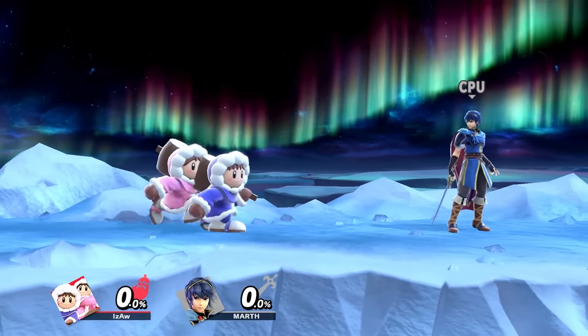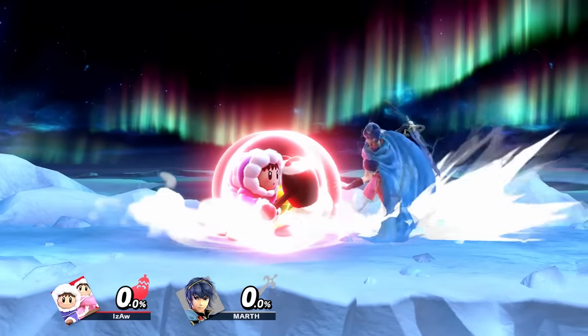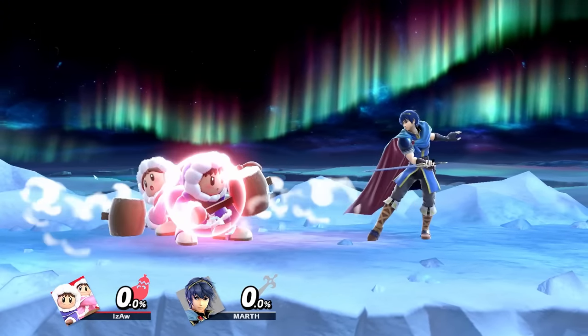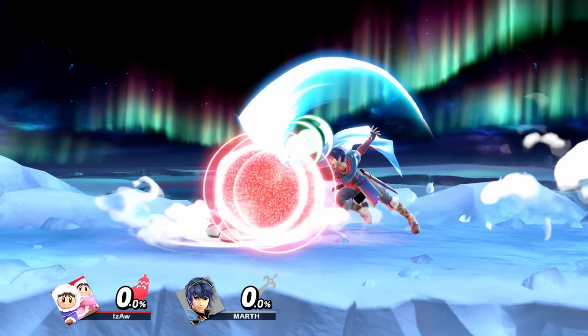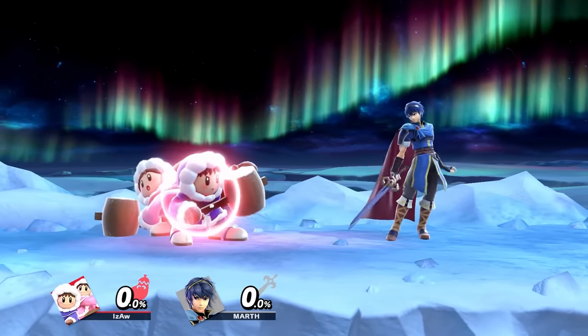On the other hand, if they both take the same shield stun, you can time the up smash out of shield early and release the attack with good timing, to have only Nana do an up smash out of shield while Popo hides in shield. More on this in the next episode.